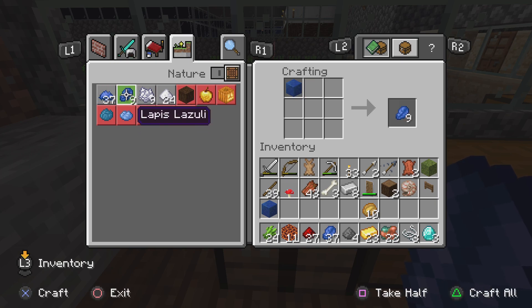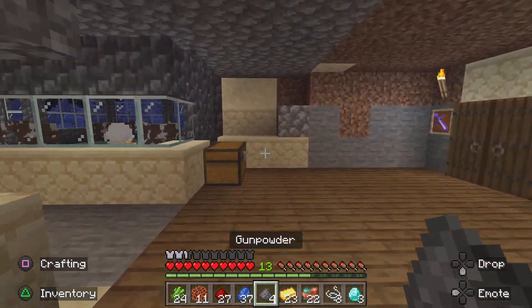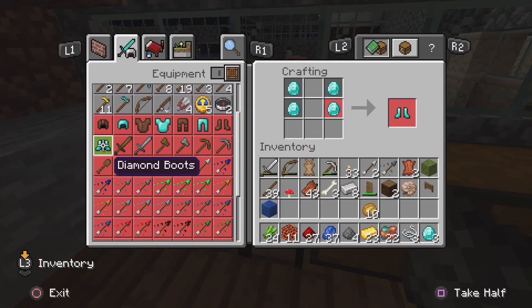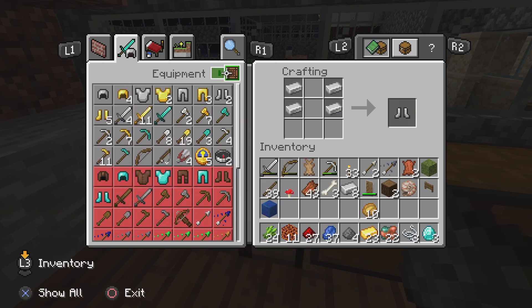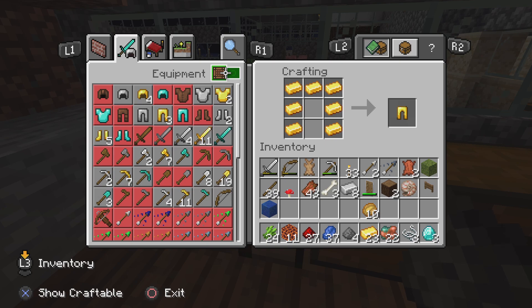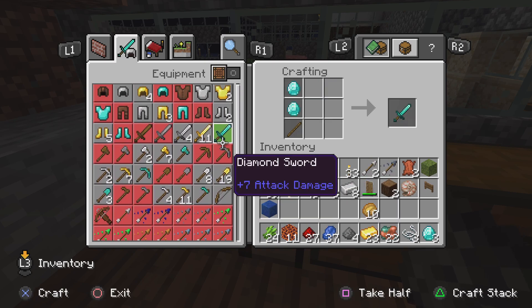Then we got gunpowder. I was guessing gunpowder is for a gun, but I don't see anything on here for a gun. So I'm supposed to make it for something else? I'm not very sure — there's no gun on here. That's a good question, I'm trying to think.